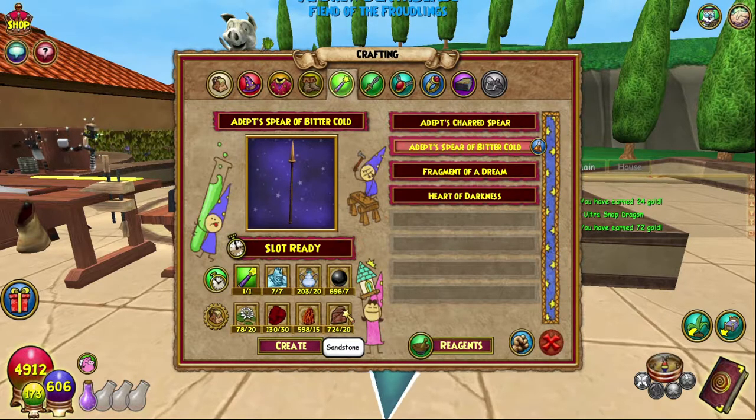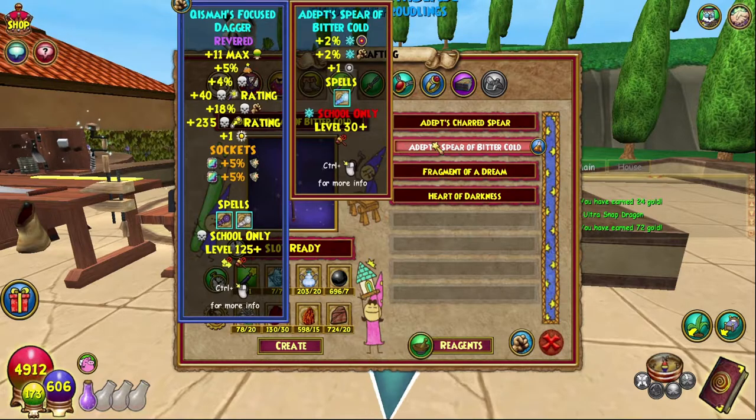Blood Moss — I farm pink dandelions, and as always I have a video on that. Sandstone can be slightly difficult for a lower-level player. I would recommend checking the bazaar first, but if not, I believe the transmute is through stone blocks. You can also find it in Zafaria — that's generally about when it starts to spawn naturally.